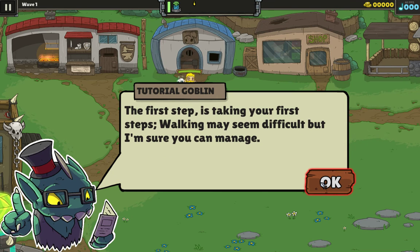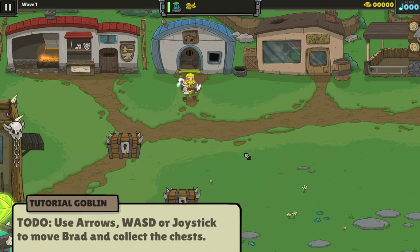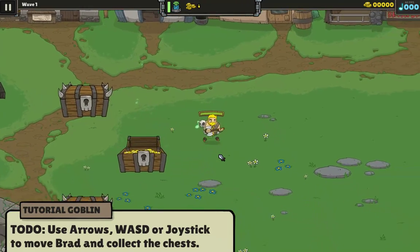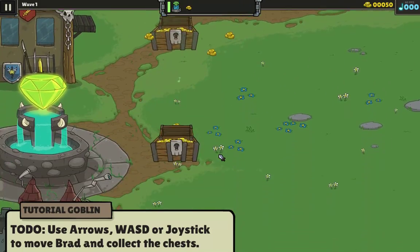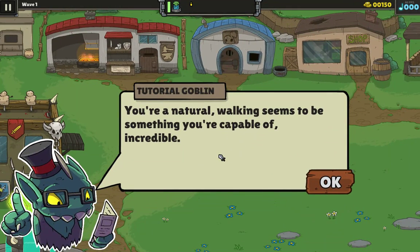The first step is taking your first steps. Walking may seem difficult, but I'm sure you can manage. Good old arrow keys, WASD, or controller. I'm using a keyboard, so this should be okay. Well, keyboard. There we go. Good old walk around. Just get these chests. I can do that. Alright. You're a natural.